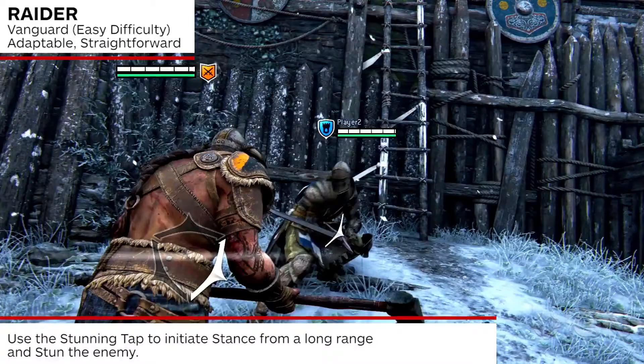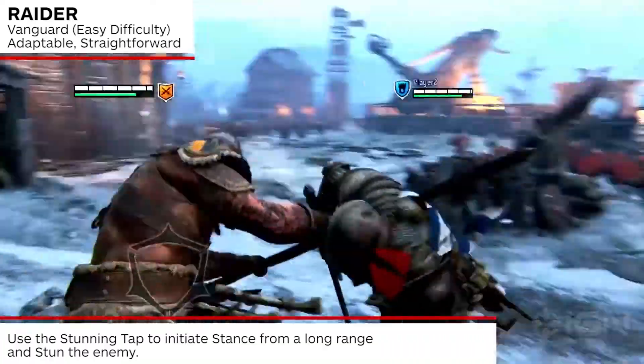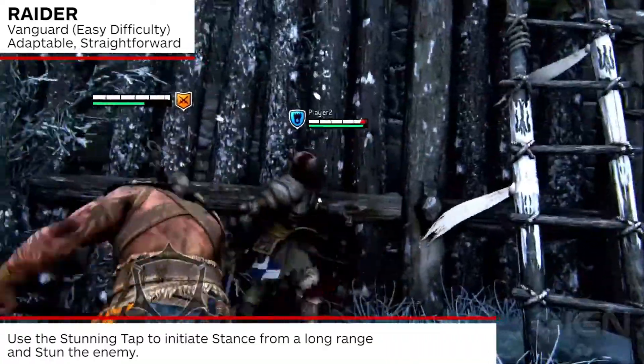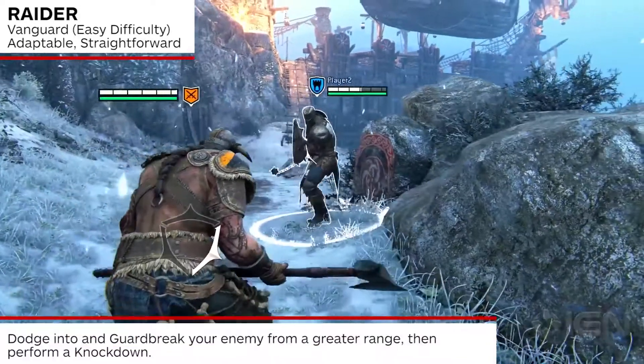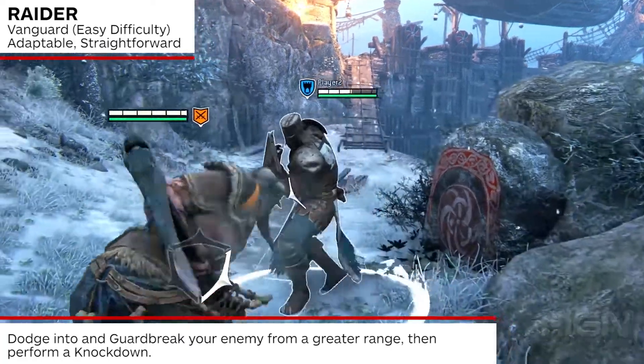Use stunning tap from long range to close the distance and initiate stance. Guard break your enemy from a greater range by leading with a forward dodge, then follow this up with a knockdown and further punishment.